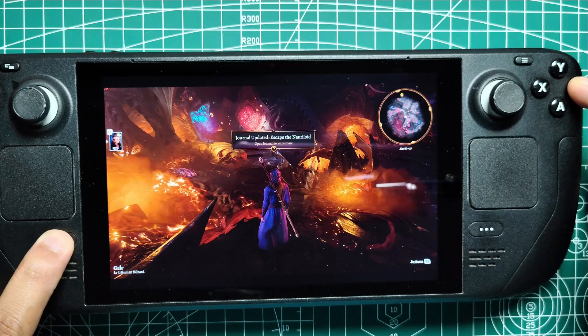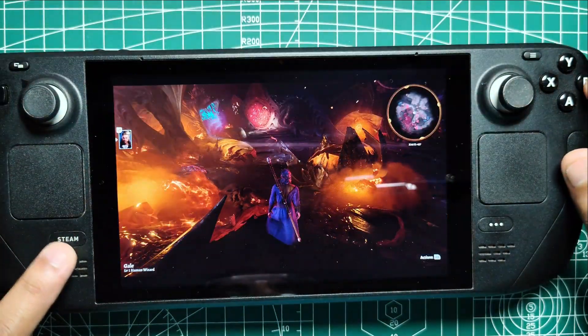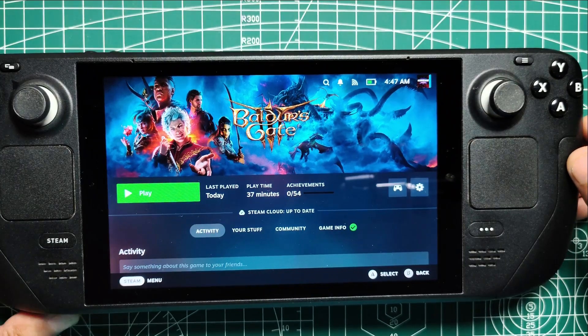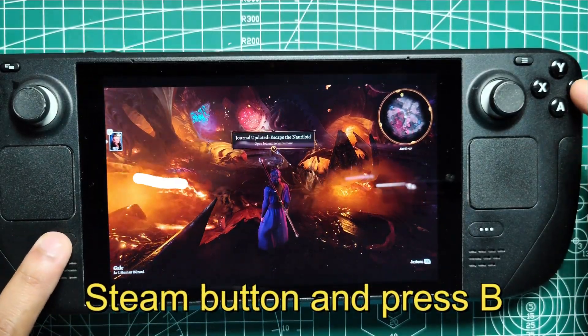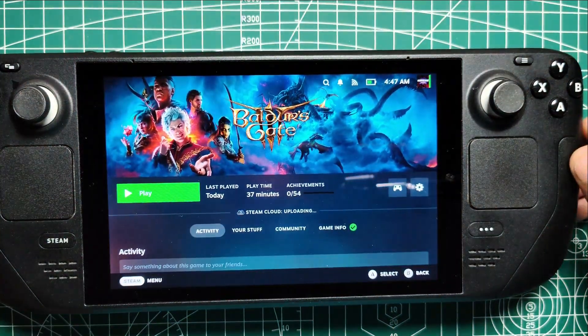One of the most useful shortcuts is the ability to force quit a game. We've all been there — you're deep into a session and suddenly the game freezes. Normally, this would mean navigating back to the main menu or even restarting your device, but with the Steam Deck, all you need to do is hold the Steam button and press B. This will immediately shut down the game, saving you the hassle of a full restart.